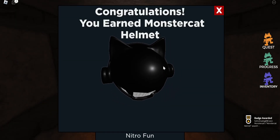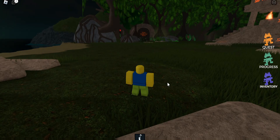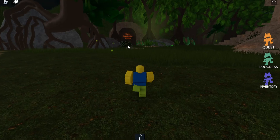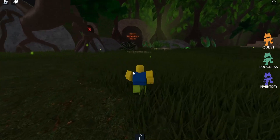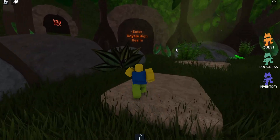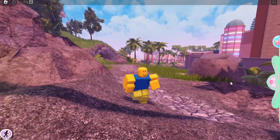Now we need to go back into Royal High. To get there, you're going to come back outside and you're going to come over here to the cave that says 'Enter Royal High Realm,' and that will take you back to Diamond Beach. Okay, so now I am back in Diamond Beach.